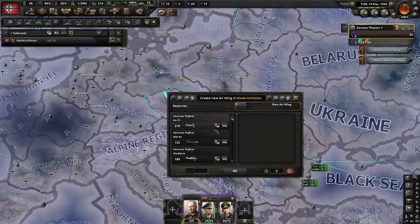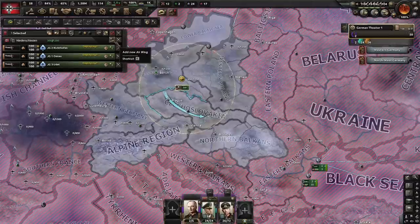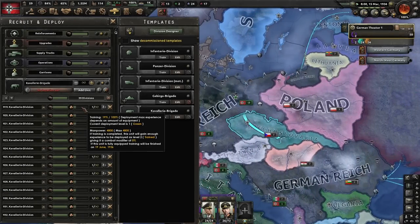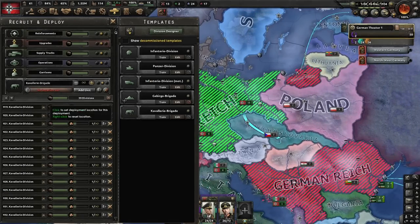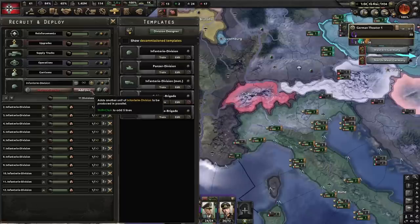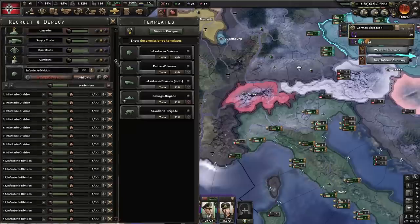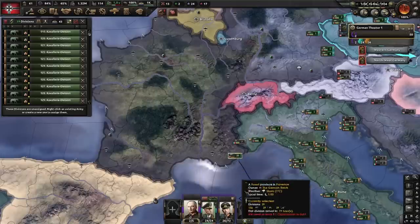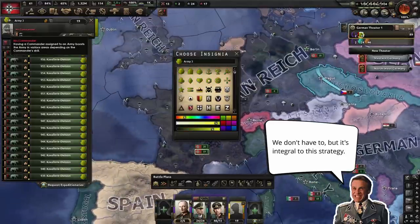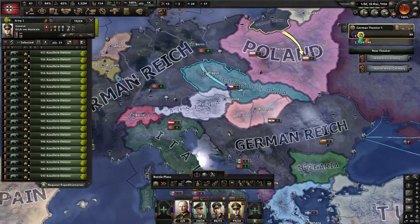The rest of our airwings are deployed in Europe — fighters, close air support, and bombers in wings of 100 planes each, plus transport planes to airports with our paratroopers. The divisions created with equipment from the first war are now ready, and we still have enough equipment for a full infantry army. We take half the newly deployed divisions for a front line towards Poland, while the other half supports Order 66 in Italy. In version 1.10 you could force-ally Poland, but that's no longer an option in 1.11.